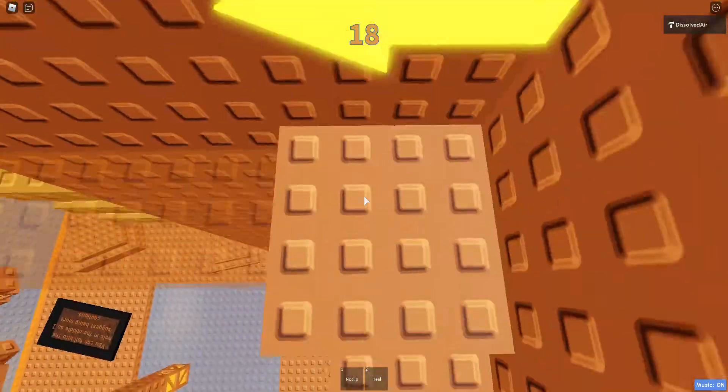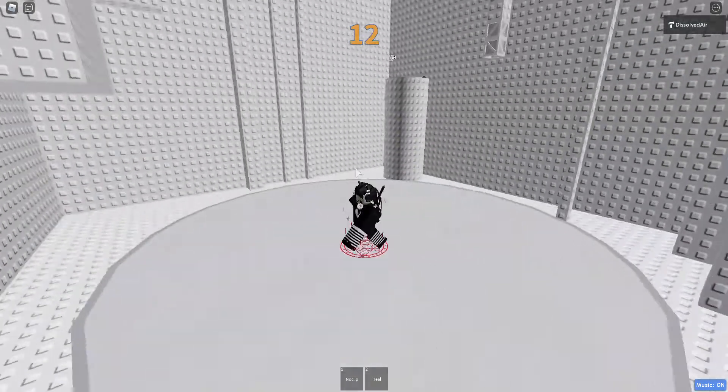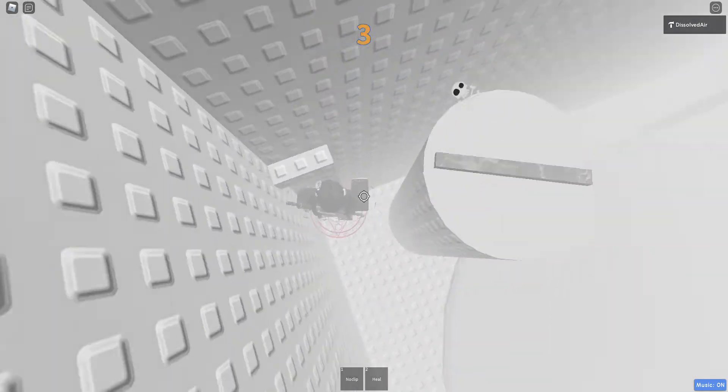Now it's much easier. That jump is actually very hard — good luck — and welcome to white space. I was thinking about adding a black light bulb in the middle but I forgot to do that.